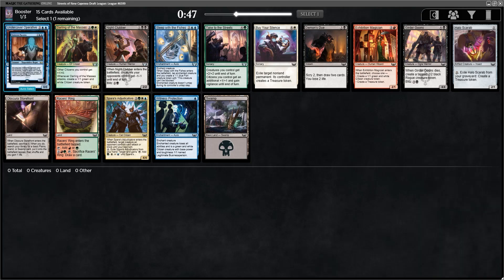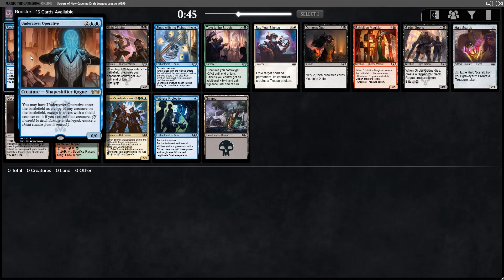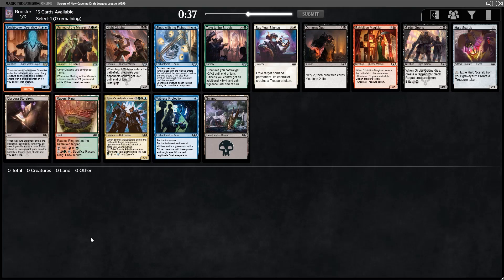We'll jump into our pack where we open the Undercover Operative. It's a clone that, if it copies a creature you control, also gets a shield counter. So just very, very good card overall. Baseline, you're getting whatever the best creature on the battlefield is. And if you're copying your own creature, it's also going to get a shield counter. I'm going to try picking this — I haven't had the chance to play with it yet, but it seems very, very good.